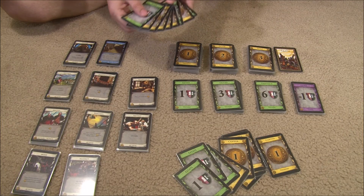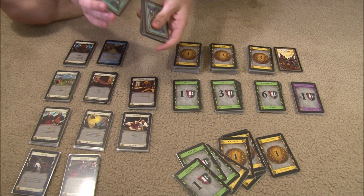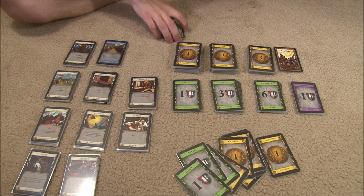This is Dominion, set up for a two-player game. To set it up, you give each player seven copper and three estates, which they're going to shuffle together to form their starting deck. It's always those same ones, but they're shuffled up and they don't get to look at them anymore.